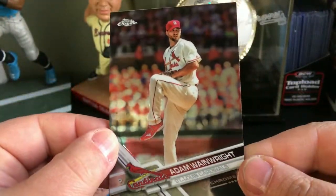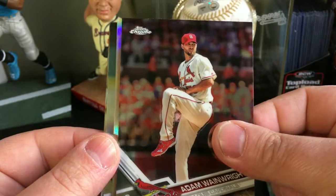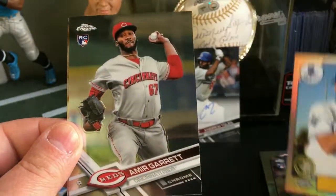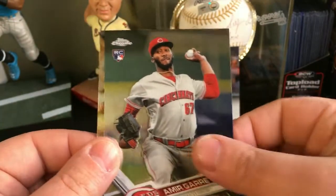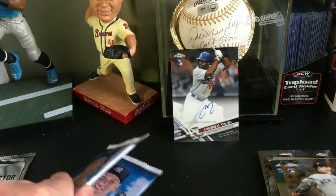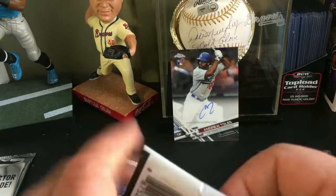Pack five: got an Adam Wainwright, another 87 of Danny Duffy, an Amir Garrett rookie card, and a Jordan Montgomery rookie card. Two more packs left, plus our sepia pack.